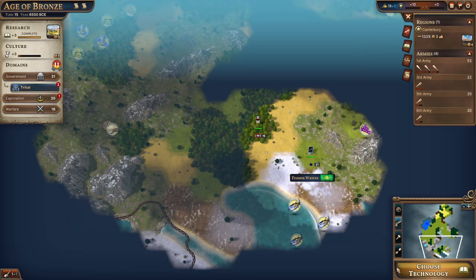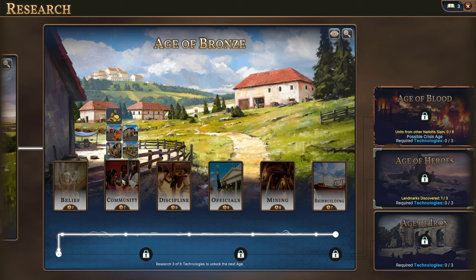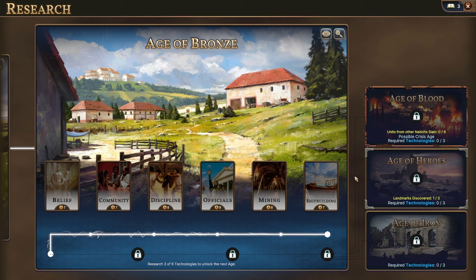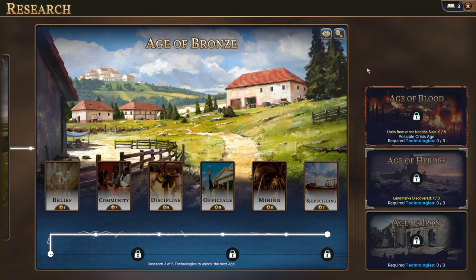Now we can backfill technologies or keep pushing forward. We see our first branching timeline: we could research three technologies and move to the Age of Iron, or trigger alternate ages with special conditions. The Age of Heroes lets scouts become heroes who do quests for experience and bonuses. The Age of Blood sends the whole world to war. We'll probably aim for Age of Heroes or Age of Iron.